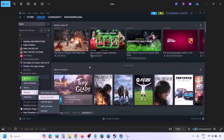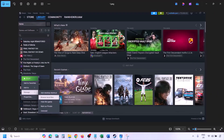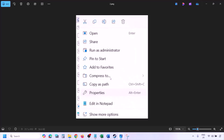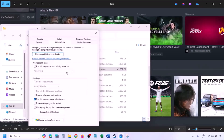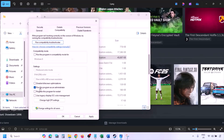To run the game as an administrator, go to Steam, go to Library, find the game in the list, right click on the game, select Manage, and click on Browse Local Files. This will take you to the game installation folder. Right click on the game exe file, select Properties, go to the Compatibility tab, and put a check on the box which says Run this program as an administrator.